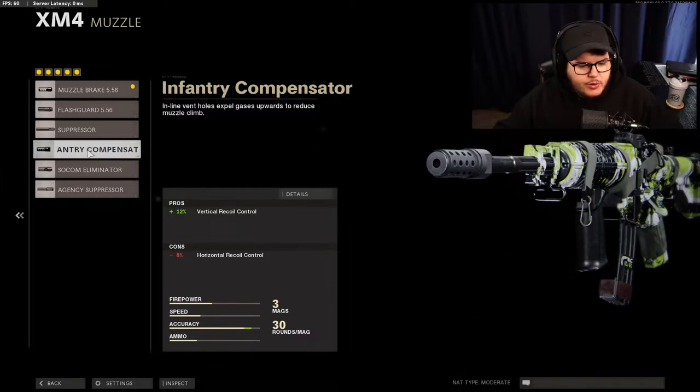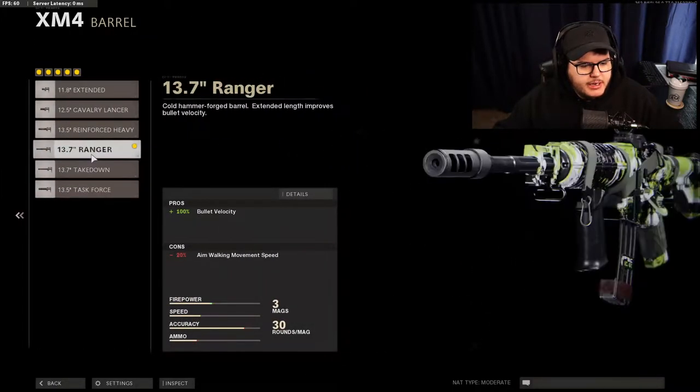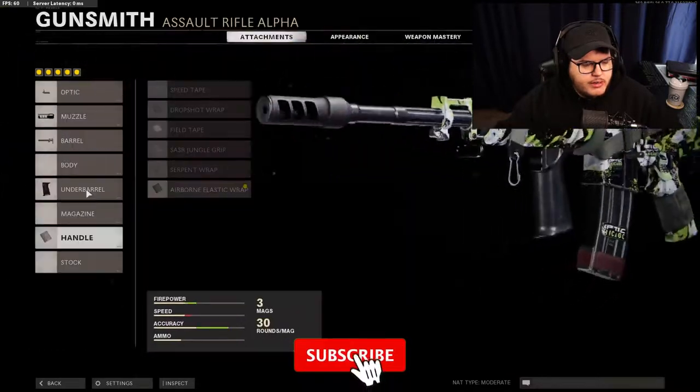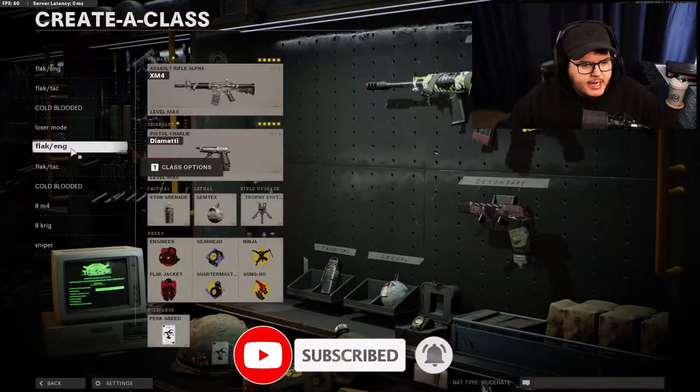With the XM4, you don't want to have any negative recoil because it already recoils a little bit more than the Krig does. I'm not running the task force barrel - I'm actually running the ranger barrel, because if you do get into close quarter combat you want to have that ranger barrel. The 100% bullet velocity will help you in close quarters. Then we have the field agent grip and airborne elastic. Obviously you can't run a stock when you have the optic on.